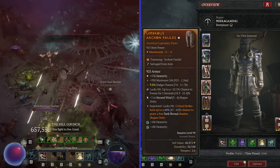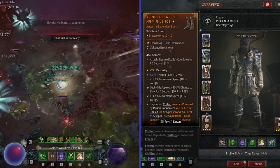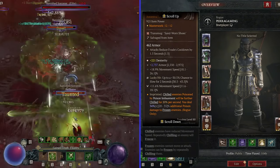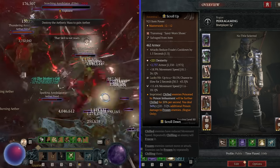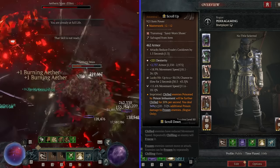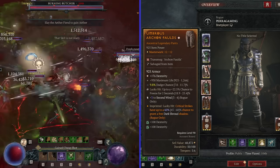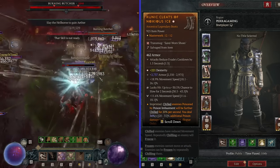For the boots, the Noxious Ice Aspect is just bonkers. There are also two extremely important stats here: Attacks Reduce Evade Cooldown, and you must get Chance to Freeze - that's a must. Either you need to have it on your boots, your pants, or both. This is to trigger the Frigid Finesse passive quickly, as you'll otherwise lose a lot of damage in the Hordes.